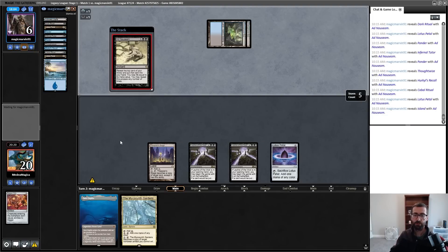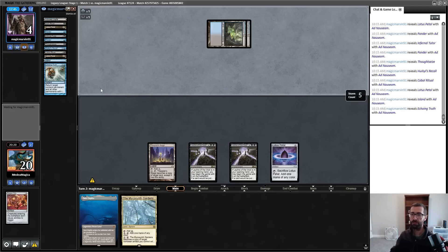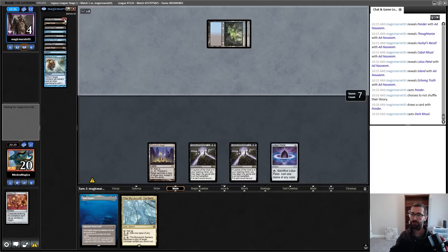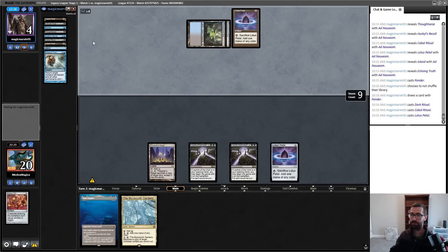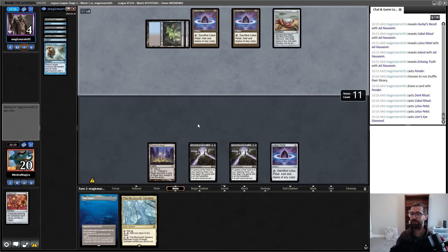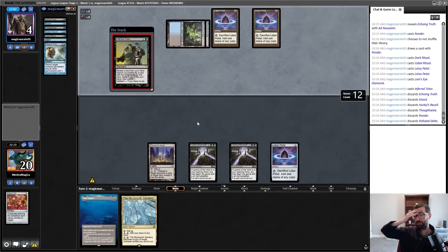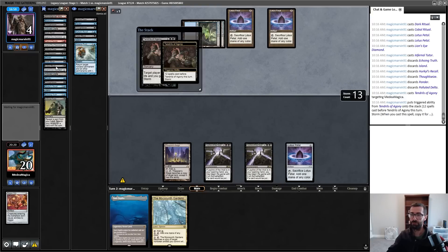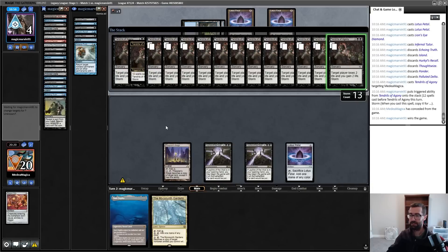They are now at the point where things can kill them — I think I'm okay. But Echoing Truth means my Marit Lage isn't just going to kill them immediately. There's more. Did you just naturally draw the Tendrils? Oh, you drew an LED — yeah, that's gonna beat me. Crack for some color and then cast Tendrils and I die. This is what I was talking about with Leyline of the Void being a soft hate card — it denied a couple of mana to a Cabal Ritual, but not enough. GGs.